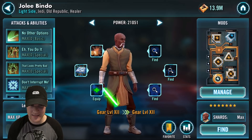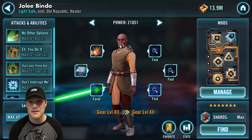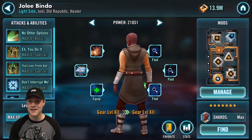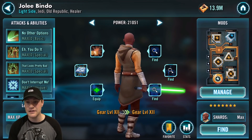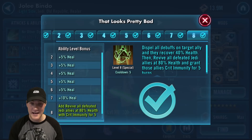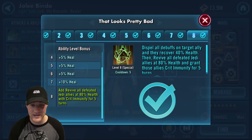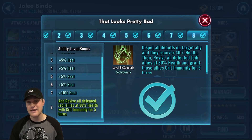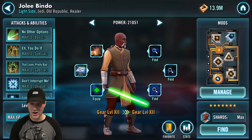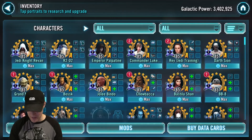Next, Jolee Bindo. I hadn't included him last month, but I impulsively Zeta'd him and it was amazing. He's not just usable in Revan teams — it makes him great in all aspects of the game. His Zeta: revive all defeated Jedi allies at 80% health with crit immunity for five turns. Reviving at 80% health with crit immunity makes it much easier for them to stay alive until you can get a heal off. Viable at three stars.